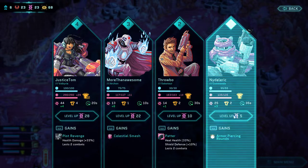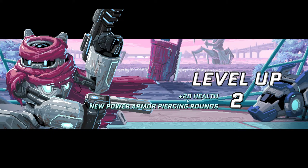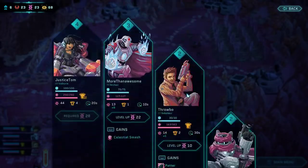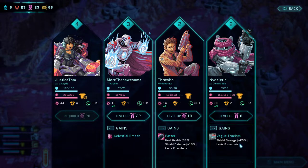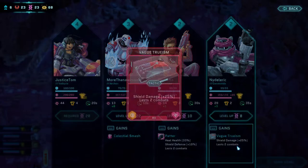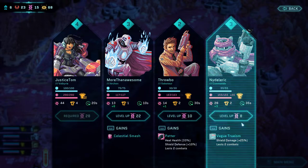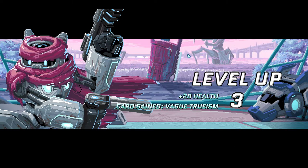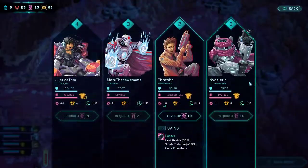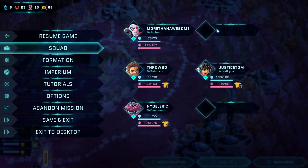Let's give him some level ups. We're going to give him more level ups than the formerly Nando - Nando to Throbo. Vague Truism, shield damage - it's a camp ability. Getting the Vague Truism and an extra 20 health. That looks about right.